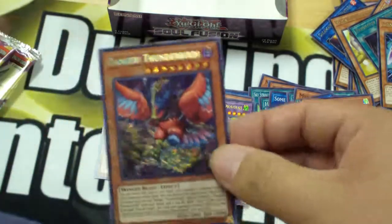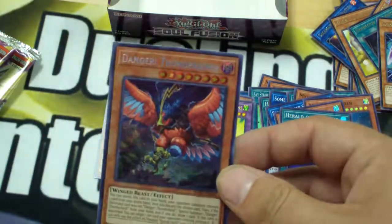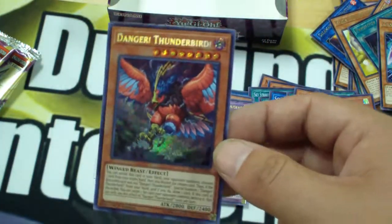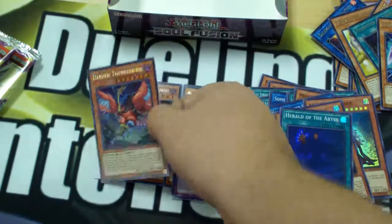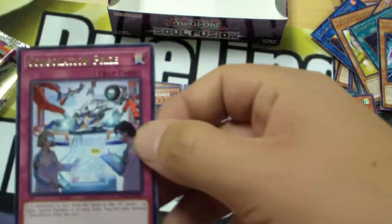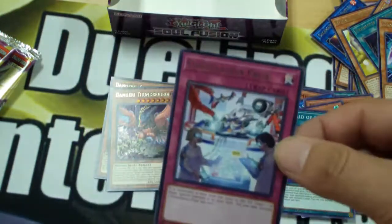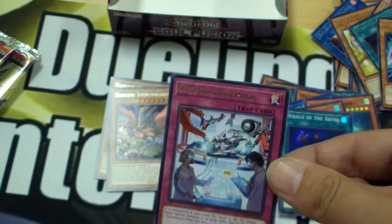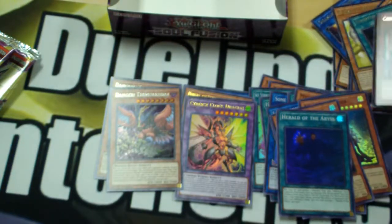We got our two Secret Rares! We got the Snake and we got Thunderbird! Oh my god — I think I wanted this card more than I wanted the Thunder Dragons. This is the best day. I love this. This is incredible. Pulling the Danger Monsters is my Consolation Prize — just kidding, I like the Danger Monsters more.